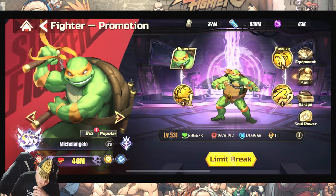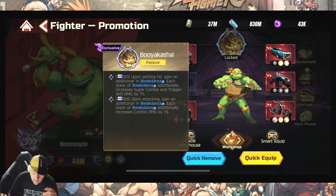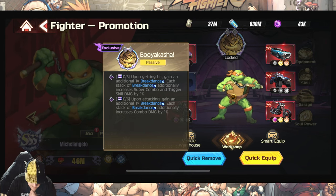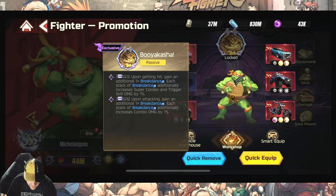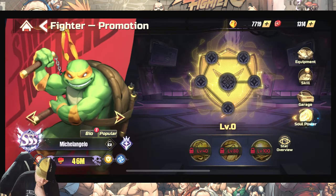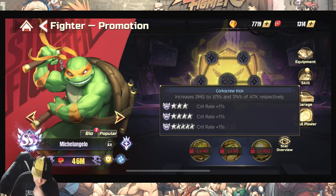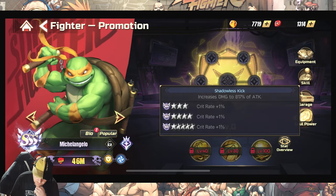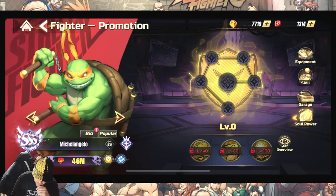I don't have the garage skills unlocked. Upon getting hit, gain an additional breakdance — each stack conditionally increases super combo and trigger skill damage by 1%. Upon attacking, gain an additional breakdance — each stack conditionally increases combo damage by 1%. Soul power increases damage to 375% and 174%, and further increases combo damage to 817% — both very good upgrades.